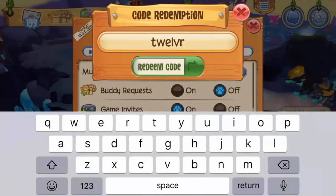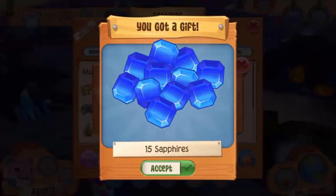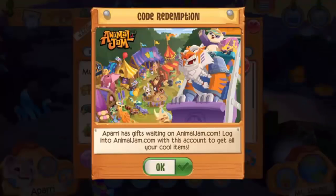The first code is '12' — this used to be a code on Animal Jam that gave you one diamond, but on Animal Jam Play Wild it actually gives you 15 sapphires. So all you have to do is type in '12' on the redeem code button and boom, you've got sapphires you can use to buy a pet or save up for another animal.